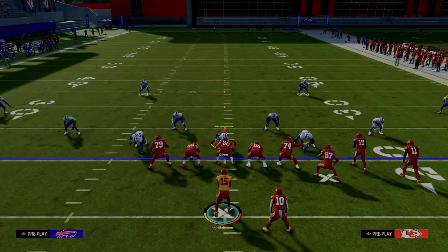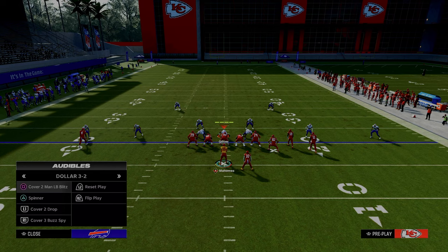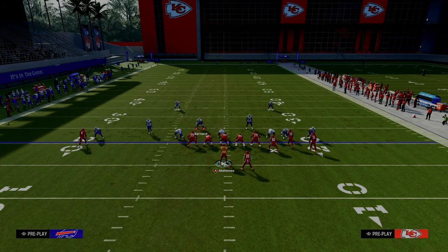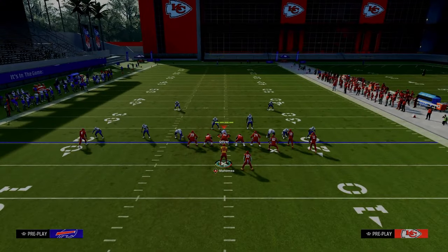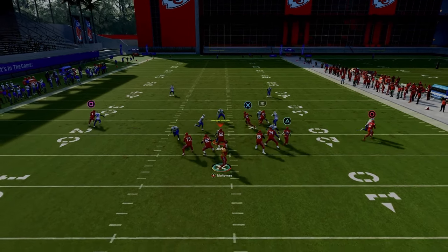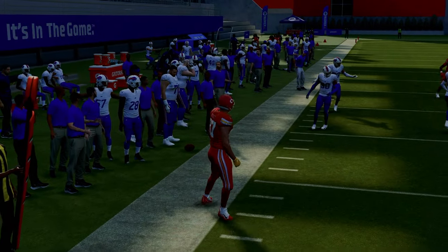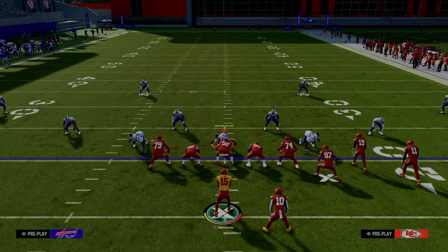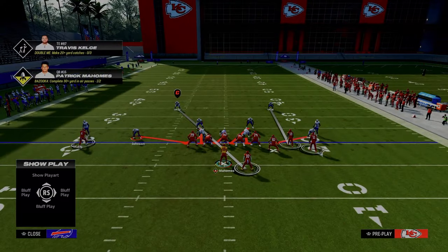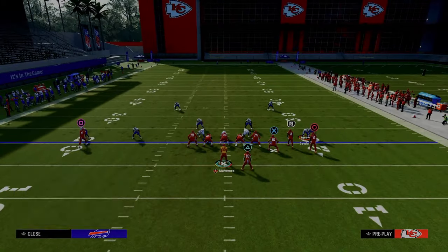I also wanted to cover how this play works specifically against man to man. Going to a basic man coverage here — your main routes against man are your running back, your tight end, and your drag. I really think the drag is probably the easiest read against man coverage; the slot apprentice post is pretty good too. And if they're trying to send some pressure with man coverage, a lot of times this guy is going to be manned up onto the running back, and this guy manned up on the tight end, trying to get their blitz home and user underneath.